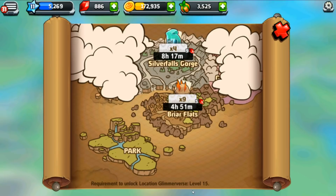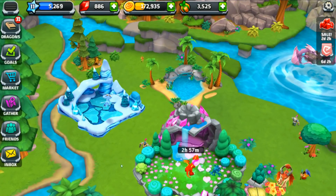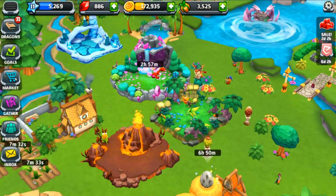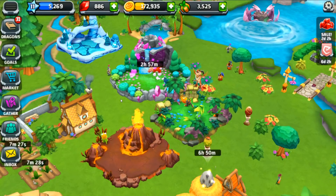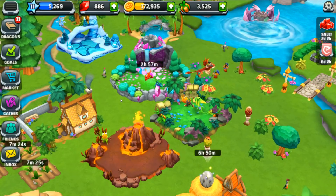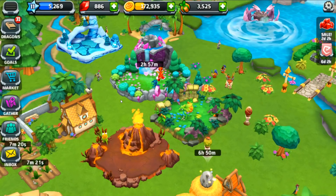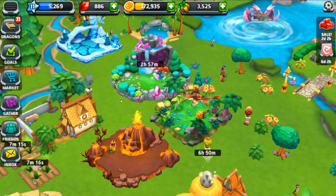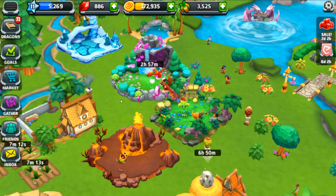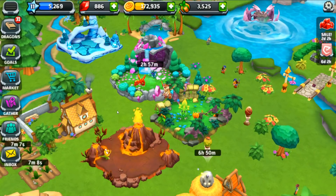Gathering takes a very long time, so I'm beginning to think it would be good to have some low-level dragons in extra habitats — because you can buy more than one of each type of habitat, I just realized. You could have them level up really high. The more common the dragon, the easier it is to get them to high levels. Then you could just send them out constantly gathering, though you need money to send your dragons gathering.